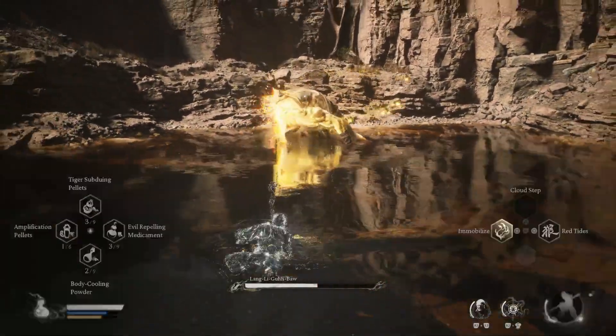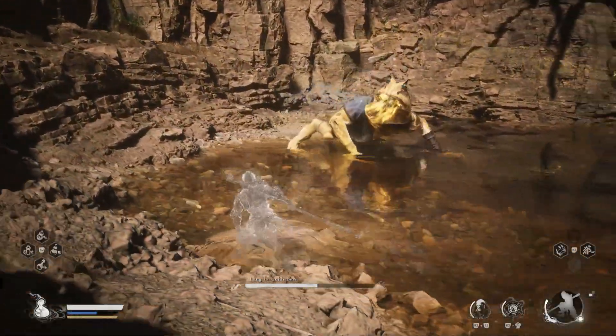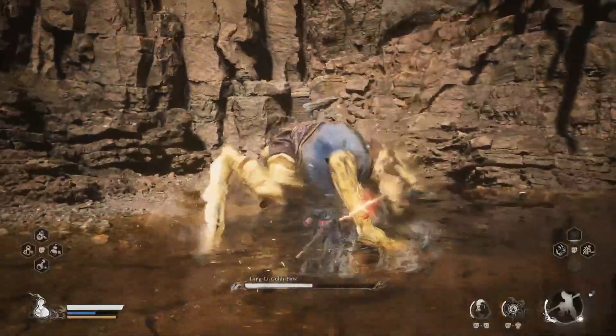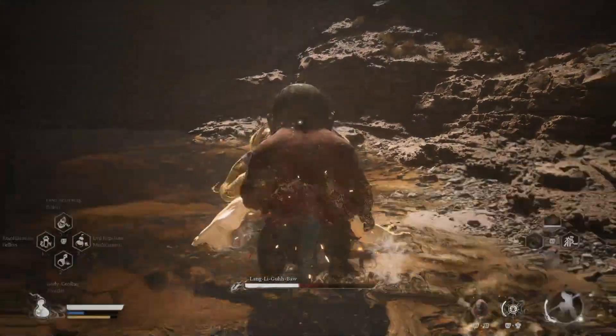If this attack comes, just hit cloud step and you should be fine. Then kick him in the face, rinse repeat — immobilize him, wail at him, and then do a headbutt on the butt.